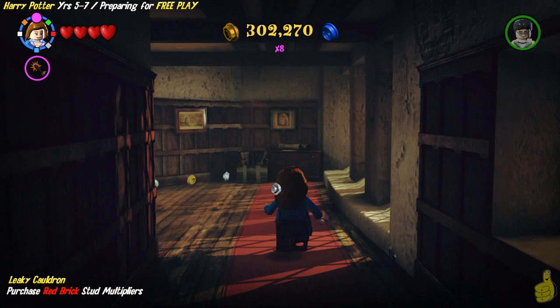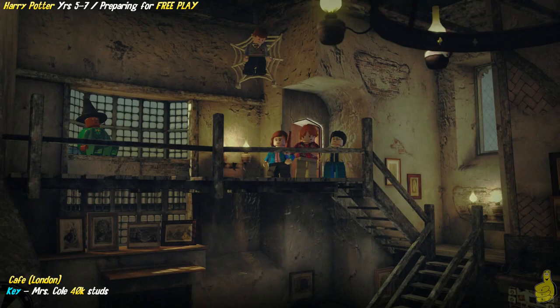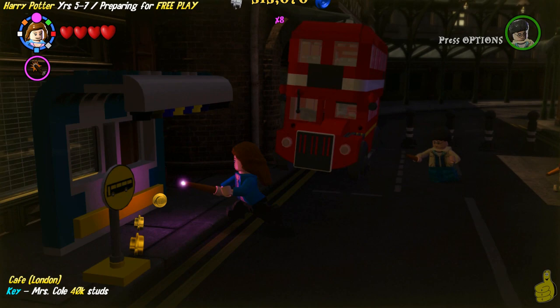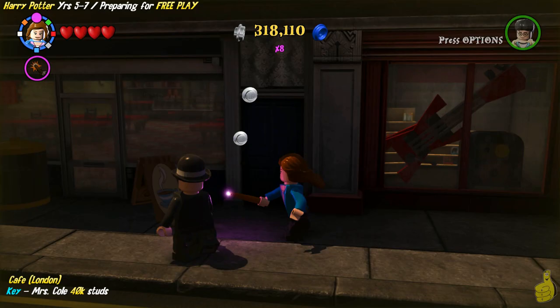We have plenty to buy the next couple of characters. The next one we're going to grab is the key character Mrs. Cole, and she's only going to cost us 40,000 studs, but it does require dark magic in order to obtain her. We've kind of got a process going here, and the order you guys do this in is really up to you. We've done this in a quick and easy fashion so that if you don't have any of these characters or a ton of cash, this should work out quite well for you.